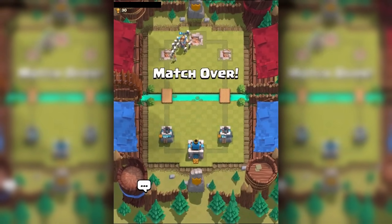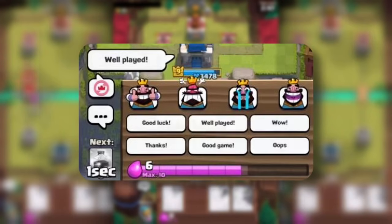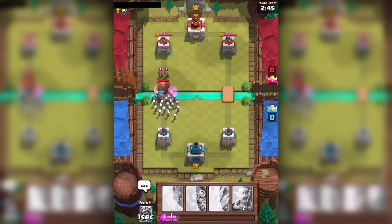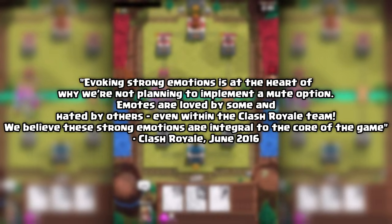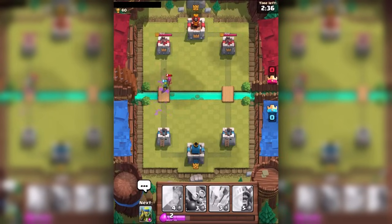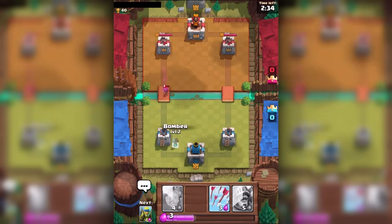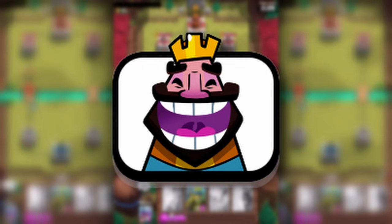Thankfully, this update was followed by a much-requested ability to mute your opponent's emotes, considering toxic play was on the rise within the early competitive scene and was bound to get worse with the addition of challenge mode. At one point, Supercell straight-up refused to add such a feature to the game, citing that it interfered with the community aspect and spirit of Clash Royale. However, with the September update they went against their original stance — I assume some developer ended up being rocket-cycled and having their opponent spam the Laughing King emote the entire time, and that may have influenced their decision.